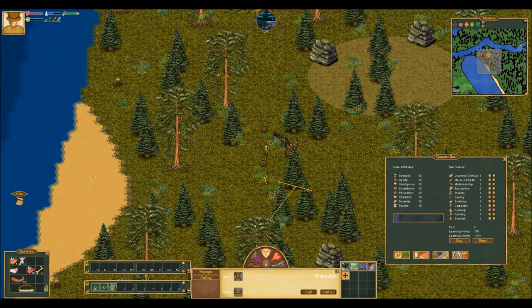Strength increases your base damage in melee, hand to hand or with a weapon. It also gives you a little bit of extra hit points. Plus it allows you to mine faster and mine harder rock as well. We will get into mining in a later episode.